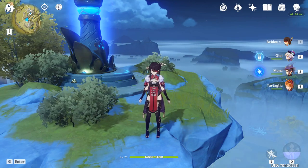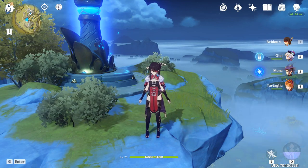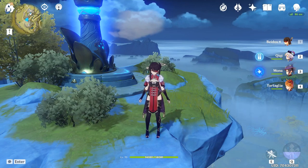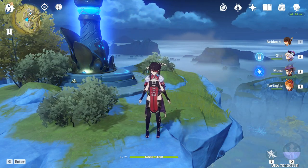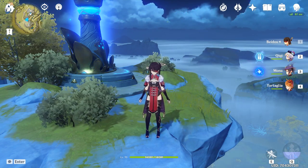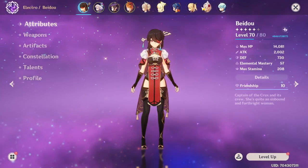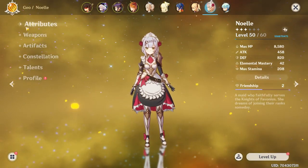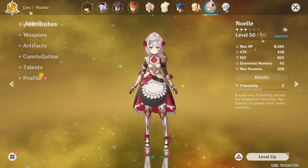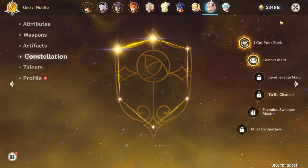On the Ganyu banner we have Noelle, and people might not know if they should pull or build for her. In this video I'm going to show you a support Noelle build. There is a DPS variant, however the DPS of Noelle comes out at higher constellations which I don't have yet. I'll show you my Noelle — she's not very high level — but if you want to build Noelle properly as a good defensive support, I'll show you what to do. I'm only constellation 2.